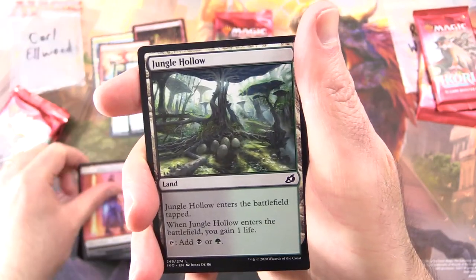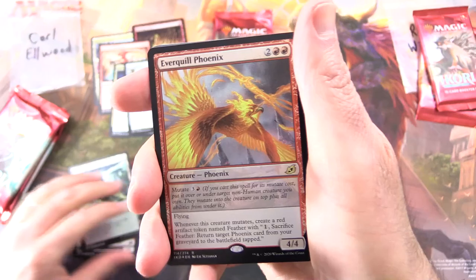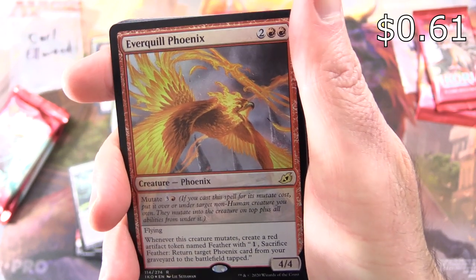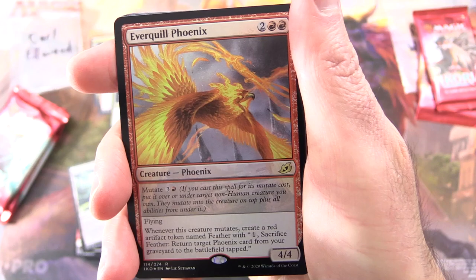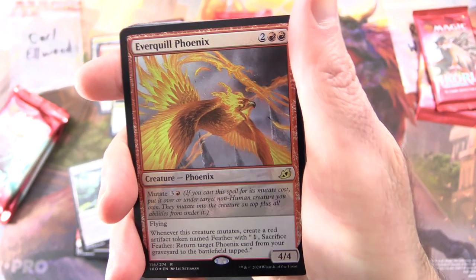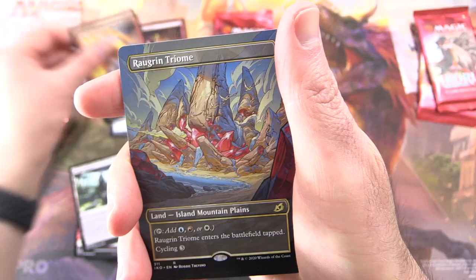Next pack: we have Human Soldier, Jungle Hollow, and a Foil Rare — Everquill Phoenix! Creature — Phoenix, 4/4 for four. It has Mutate for three and red. Flying. Whenever this creature mutates, create a red artifact token named Feather with: pay one, sacrifice Feather, return target Phoenix card from your graveyard to the battlefield tapped. That reminds me a bit of the Rekindling Phoenix.